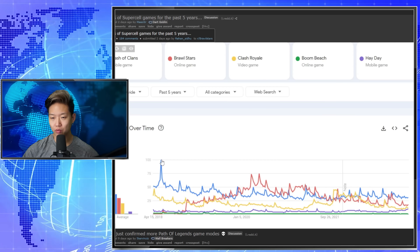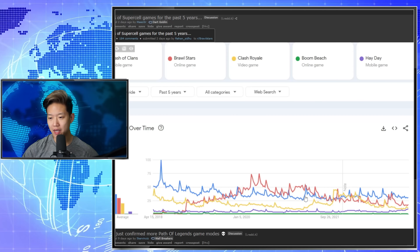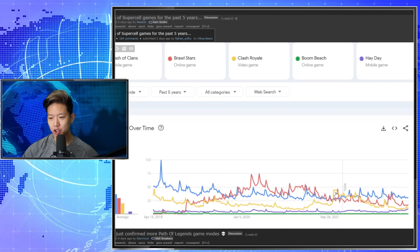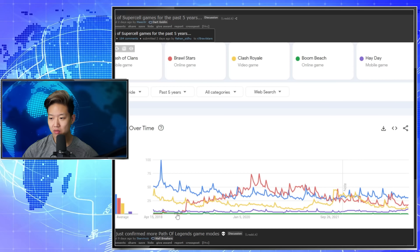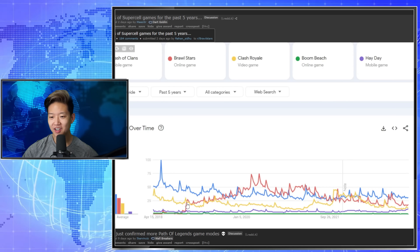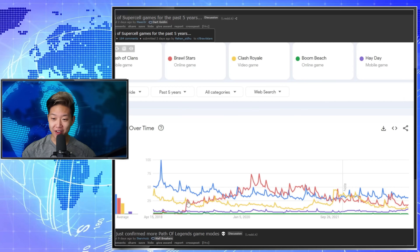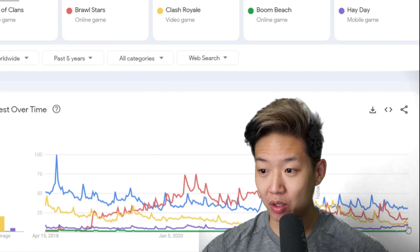This is the peak Clash of Clans at 100% in 2018 — this is the baseline. Clash of Clans going down a little bit — Clash of Clans is the yellow one. Peaked here with Champions, then decline, decline, decline, decline. What happened to Brawl Stars here? Oh — Global happened. Oh my god, Heyday is doing the best it ever has and it's almost beating Clash Royale right now. Time to cover some Heyday content. Be sure to use code OJ in the Heyday shop.